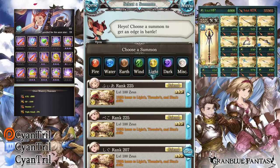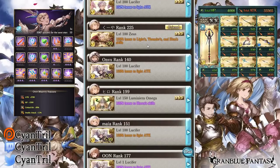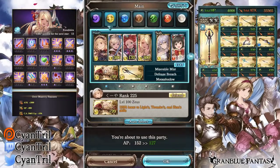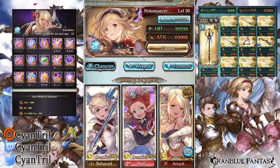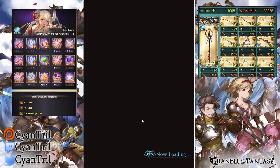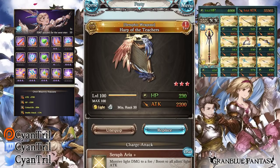Before I showcase Chrysor, I wanted to showcase these elements with their Seraphic weapon so you can see the full power and capability of each element. Light is doing an unnecessary amount of damage, far beyond what it could do a couple days ago. The new weapon is the Harp of the Teachers — it's the newest Seraphic weapon, you can trade for it and build it up like the other Seraphic weapons.